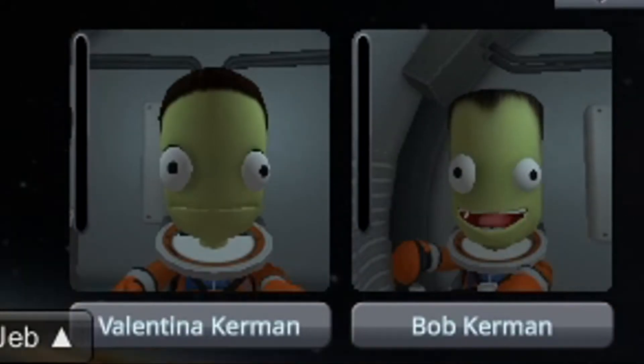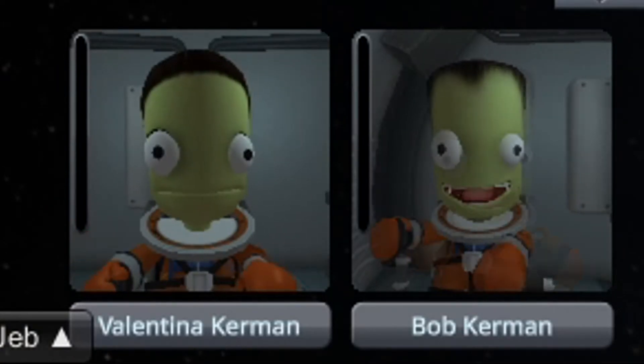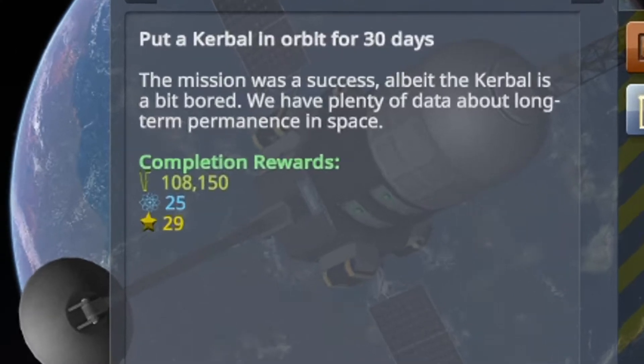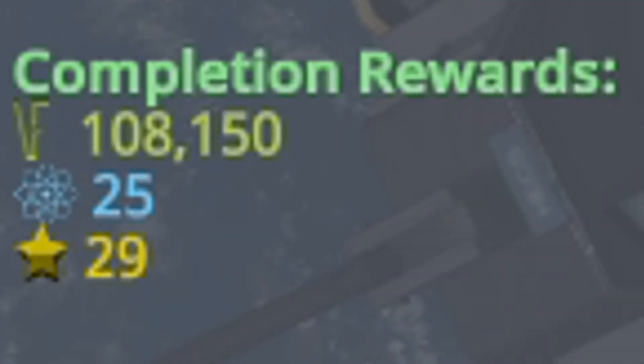Valentina and Bob have now been at Kerbin's space hotel for 30 days, meaning that we've completed our contract and gotten a fair amount of funds. Anyway, our Kerbals have done their jobs, and it's time to return them home.